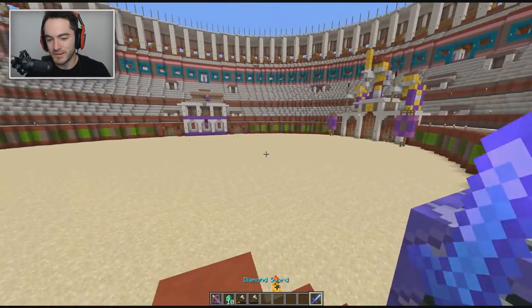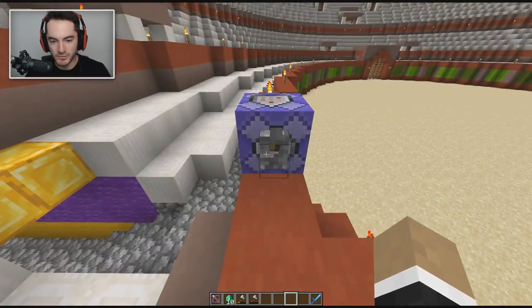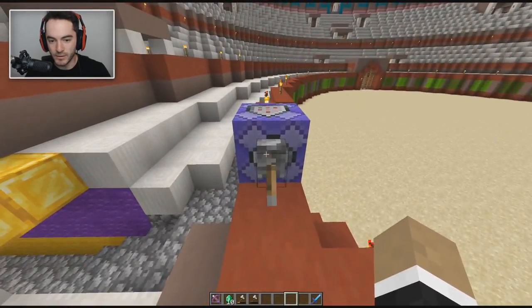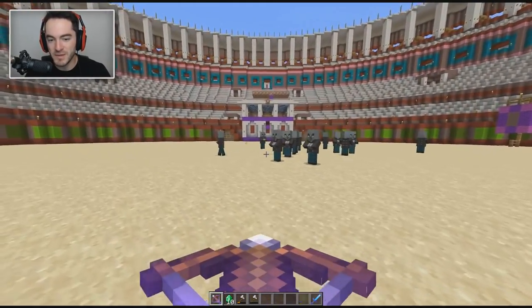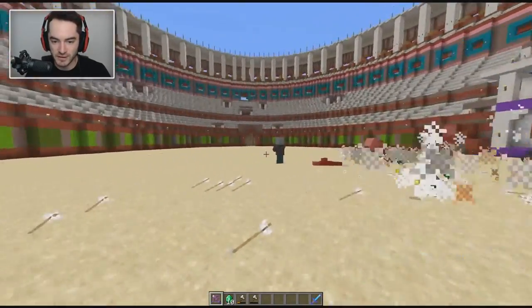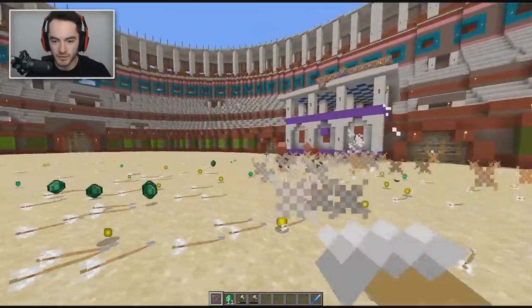You saw how long it took to kill the vindicators with the sword - let's try it again with the crossbow. So let's spawn a few of them, turn this thing on, and take a crack at it right here. Just a little demo - it just keeps firing and it keeps replacing itself in your inventory, so it's always gonna be there. You can also just hold it down, or if you spam your click it goes a lot faster. And there we go.